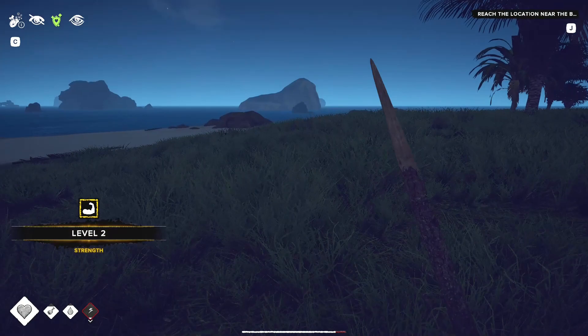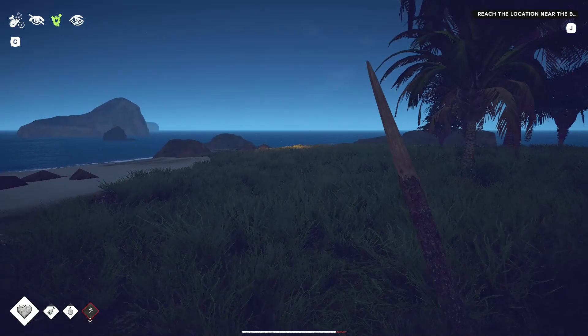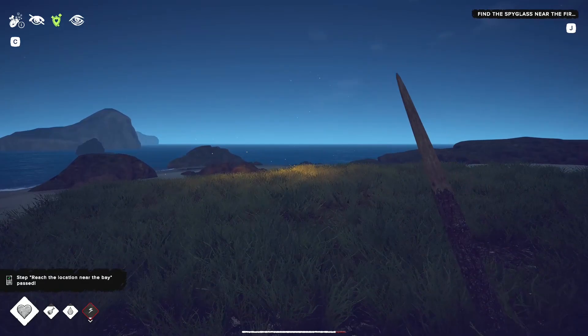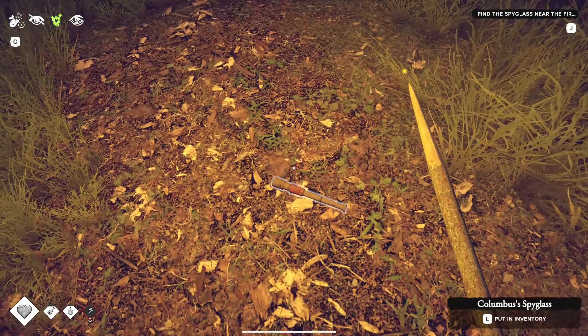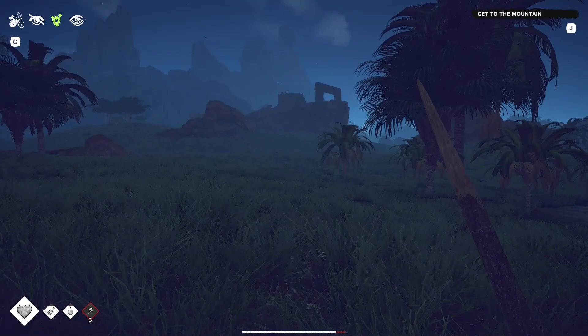Strength gained from walking around over-encumbered. And see that light? That is the fireflies. The reason you want to pick up the spyglass sooner rather than later is because every time you map something from the trees, it gives you a longer mapping range. The spyglass gives you a boost to your mapping. Get to the mountain — which is over there I think. I have not found the path there.